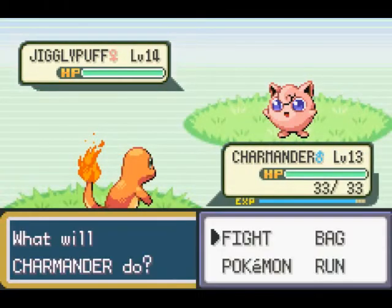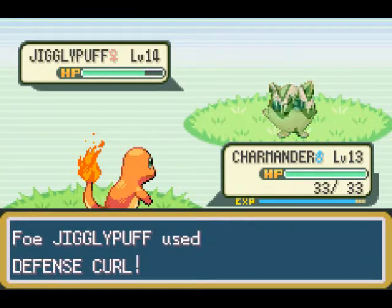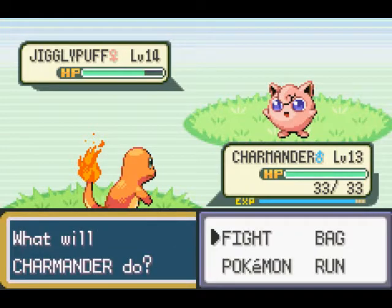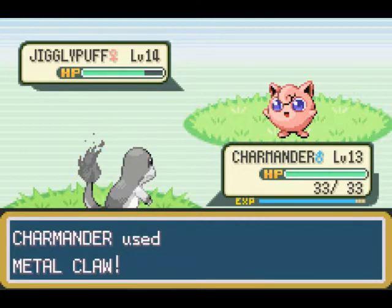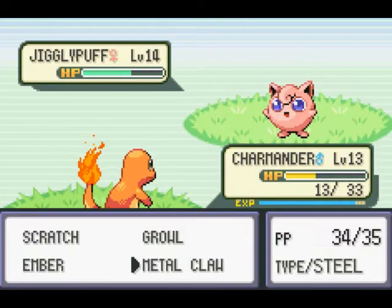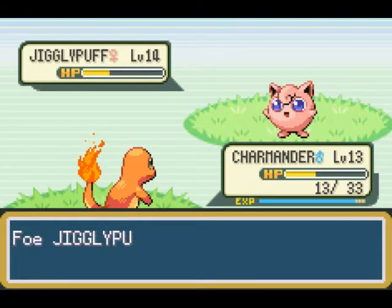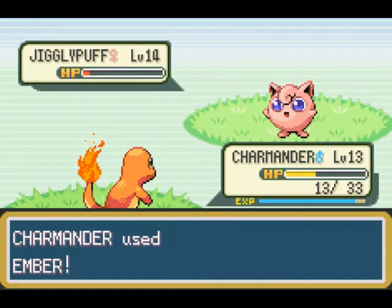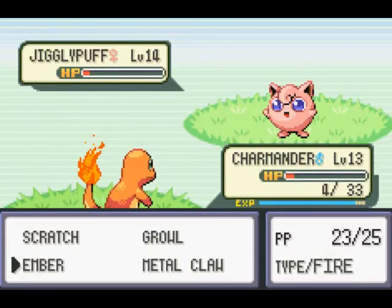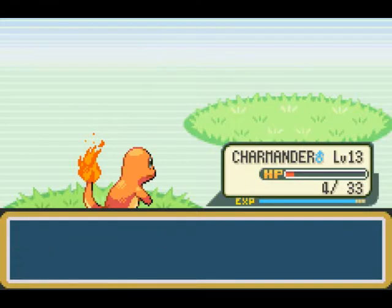Jigglypuff — actually I want the Jigglypuff on my team, they're actually quite good. Jigglypuff's defense rolls. Metal Claw — critical hit! Oh thank god that attack missed, it would have put my Pokémon to sleep. Alright, oh this battle really hurt my Charmander — oh no.